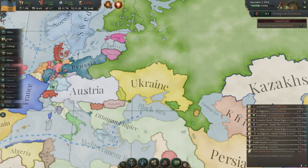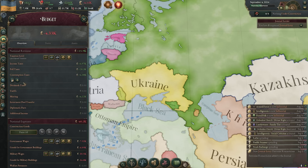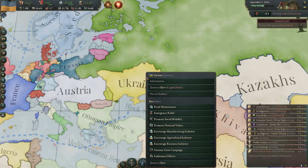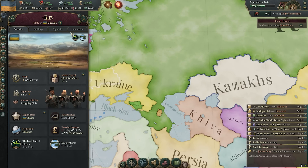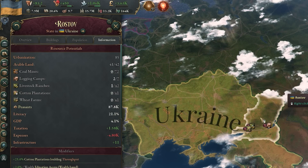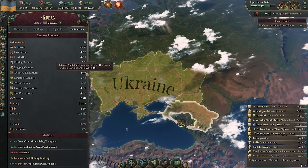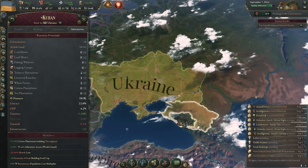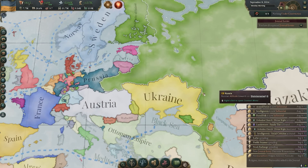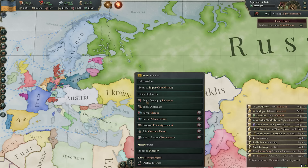We have a large army - barracks and conscription centres alike. But we're also the breadbasket of Europe. And it's not an empty breadbasket either, because right from the word go, unlike a lot of the other releasable powers, we have a good economy behind us, in most ways that we could look at it anyway. Our access to resources is great too: logging camps, iron, fishing, and crucially coal for our industrialisation, and wheat and food as far as the eye can see in our breadbasket territories. Ukraine is one of the best releasable nations to play in Victoria 3, and I'm fairly confident on that one. I think you'll have a great successful playthrough, although you do still have major geopolitical powers around you, so take care.